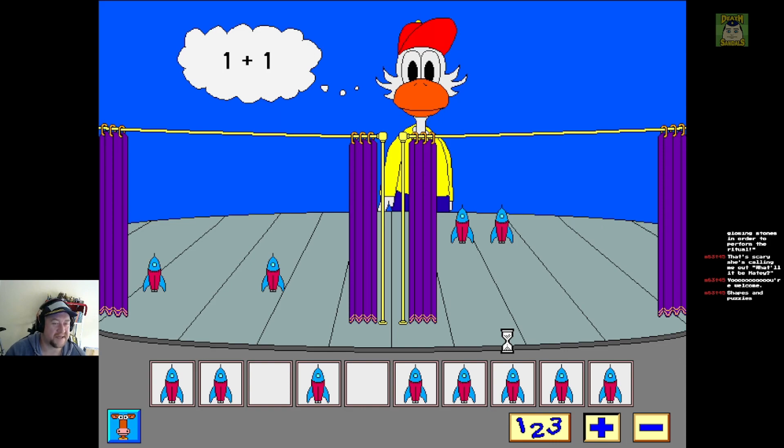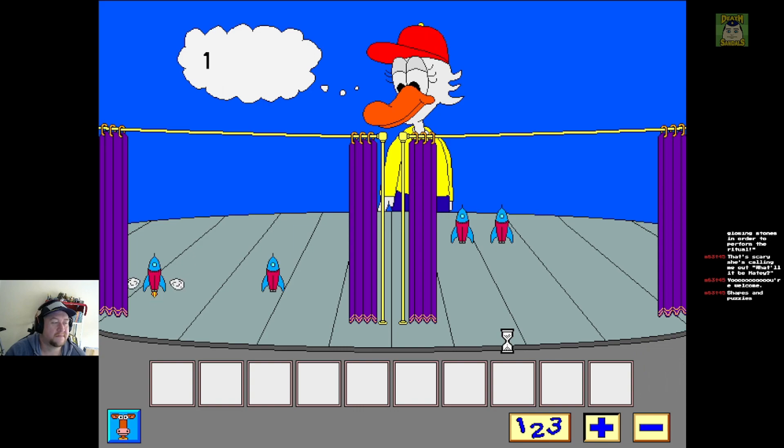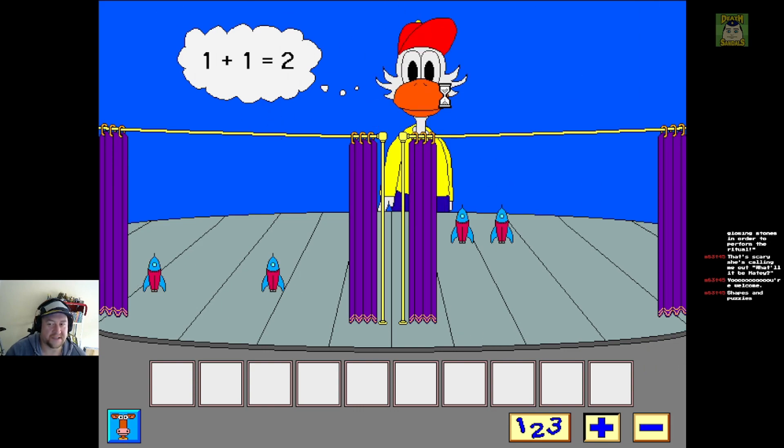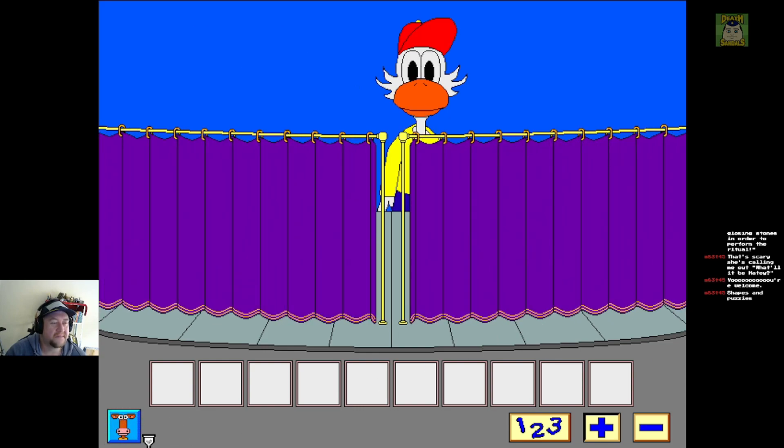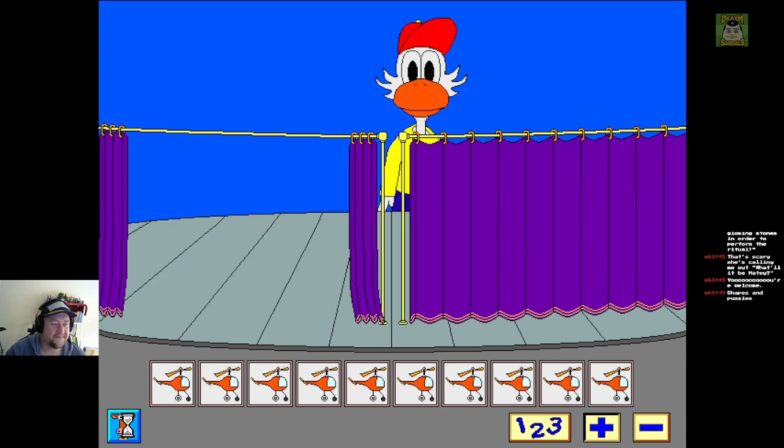That's all it is — just complete the equation with your objects. Okay. One. Can't even stack it up like she can though. One. Plus one equals two. And they put the echo effect on it because it's like inside her mind. Okay. Way to go. All right. We've mastered the puzzle. We can move on.